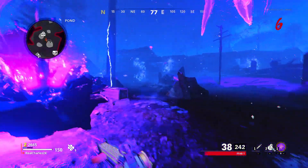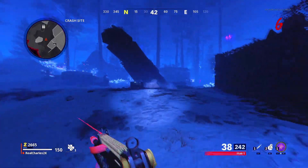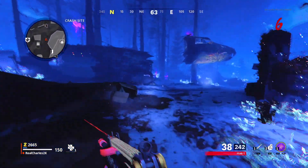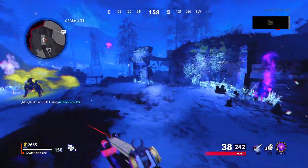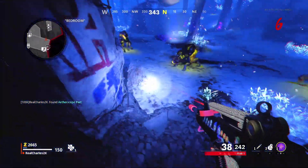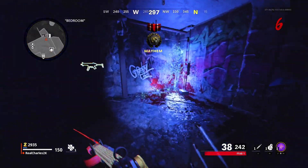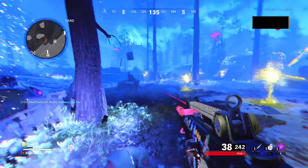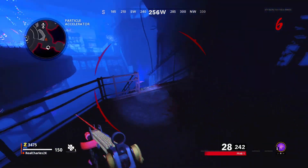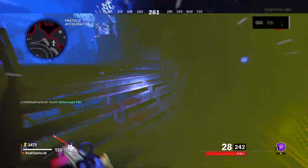Once you're in here, you're going to locate three parts that you need to build the Ether Scope in order to do the glitch. The first part is right over here by the crash site, right on top of this plane wing — just go ahead and pick it up. Be very careful because dogs will spawn every time you pick up a part, so take out a few of them. The second part is right over here in the spawn area, right under the stairs. The third and final part is right down here next to the anomaly tunnel by Pack-a-Punch.